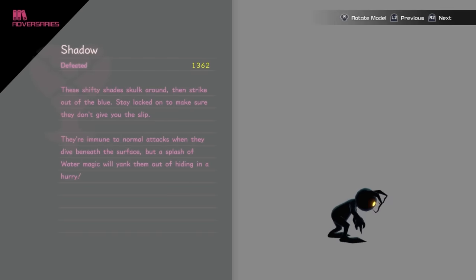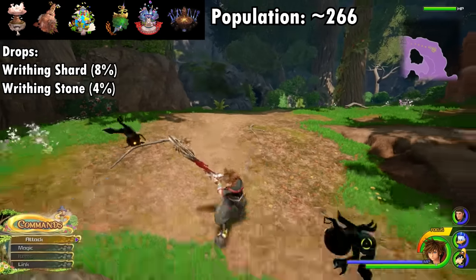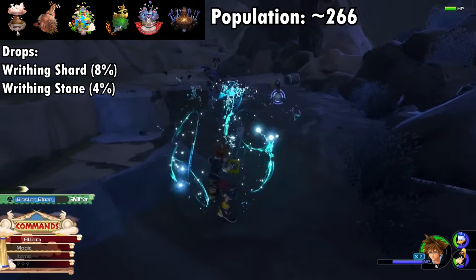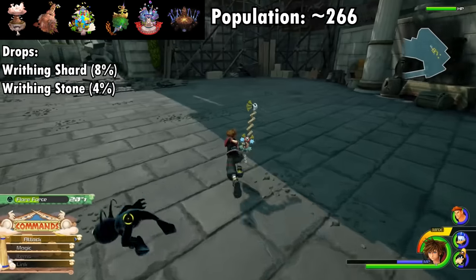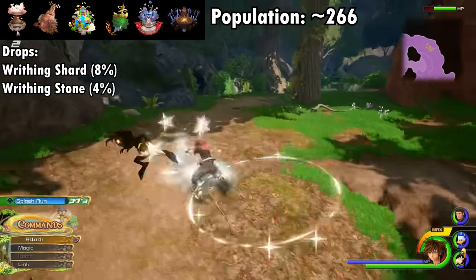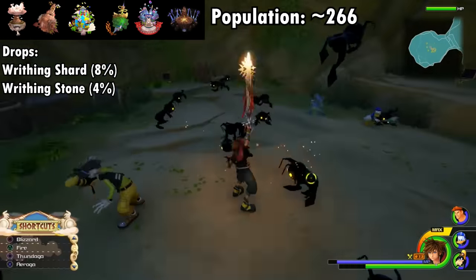It wouldn't be a numbered KH game without the Shadow — they're back and potentially more adorable than ever. Like their first appearance in KH1, Shadows first appear in Sora's Dive to the Heart. The Shadow is up to its usual unthreatening tricks, and it's received a few nerfs since KH2: its floor-melting can be circumvented with the water spell, and Sora can knock them down simply by running into them. Shadows drop writhing materials — 8% shards and 4% stones — best farmed in a cave at Mt. Olympus's Cliff Ascent, where 40 spawn and can be destroyed with two Thundagas.